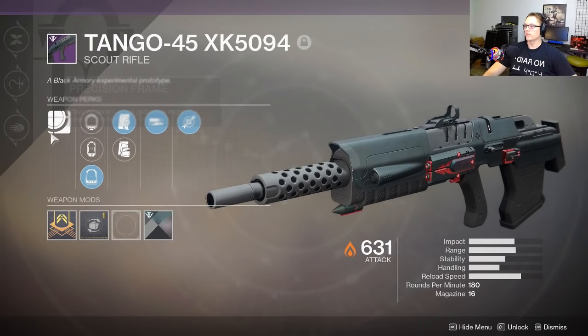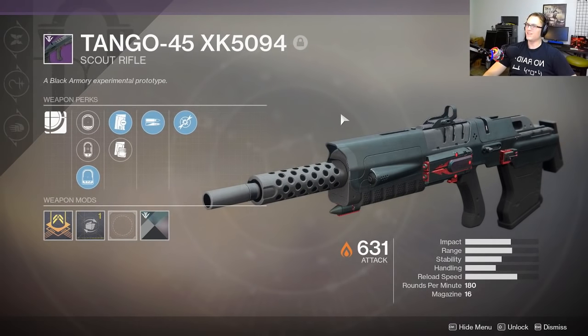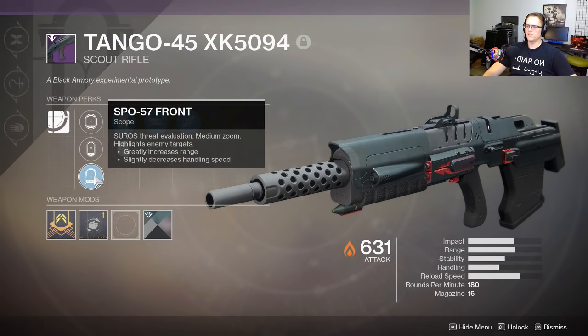Precision frame scout rifle — that's right, I said scout rifle. I know you haven't seen scout rifles too often in Destiny 2 because they're not in that great of a spot, but it's still pretty cool. Let's look at it. I've got the 41, the 12, and the 57 barrels.